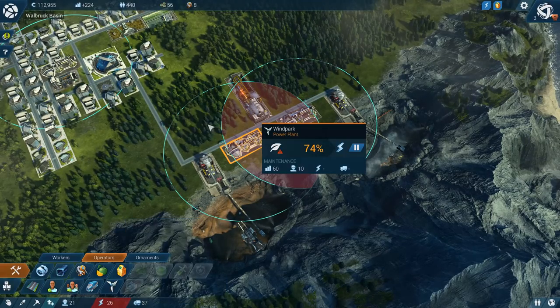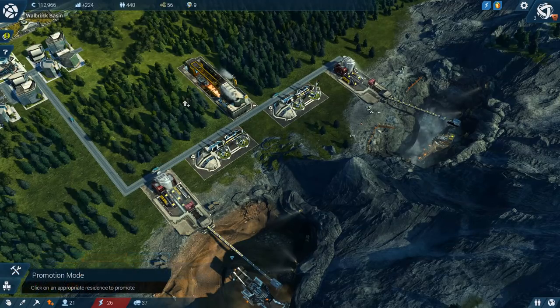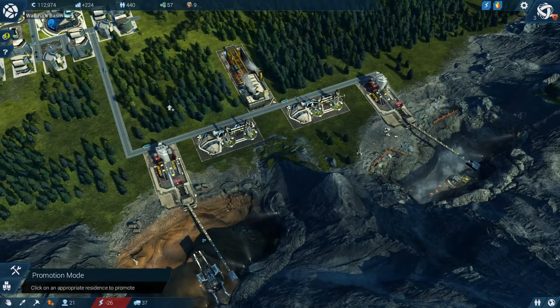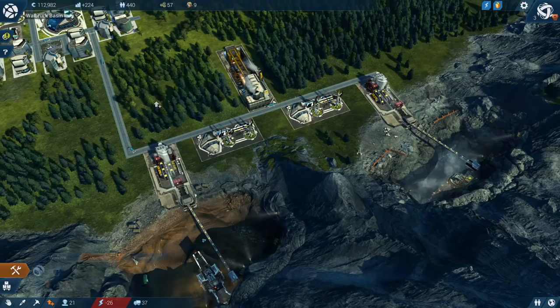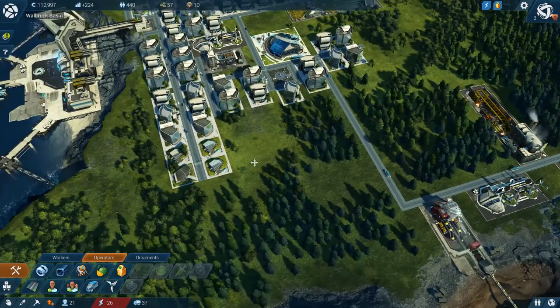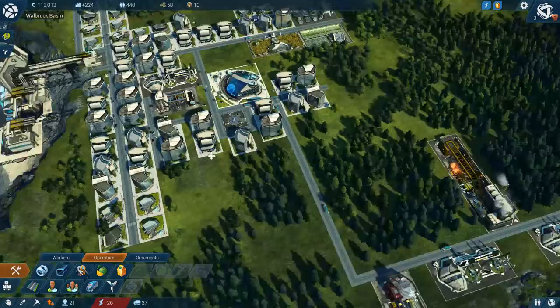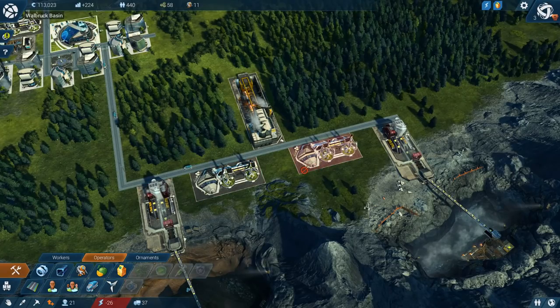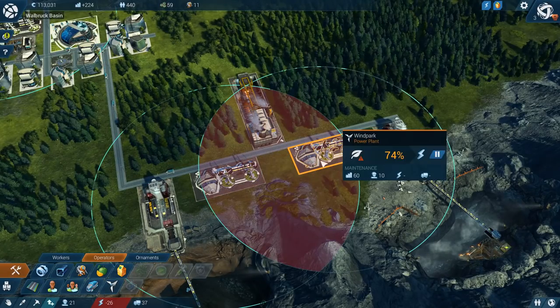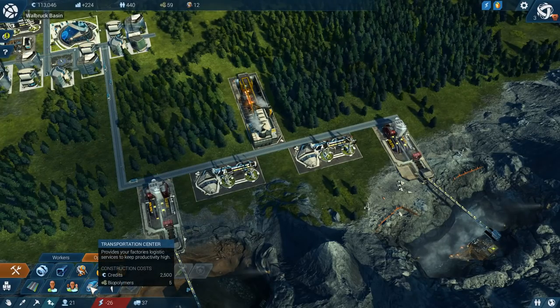Minus 26. I've just added more power and now it's saying minus 26. I keep pressing W, S, A, and D to try and move around the screen. Maybe that's what we need — there's another factory over here. To get these working at 100%, I think that is what it's going to be. Or a transportation centre.